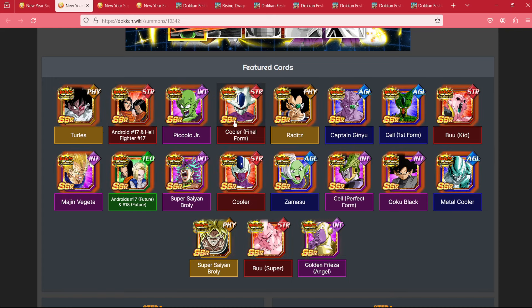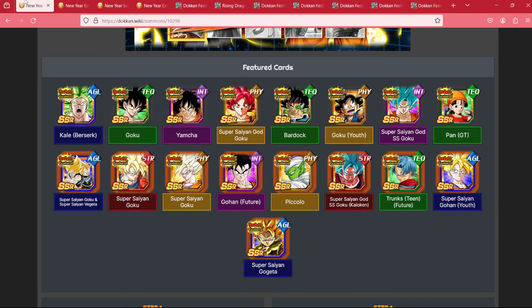On the extreme side, 17, Turlis, Piccolo Jr, LR Cooler — if you were missing any of these, there is definite value on this banner, as many of these are not going to return for quite some time. The LRs won't return until Anniversary on Global, which is in July. World Tournament Goku is not probably going to return until April, God Goku will return in March, possibly sooner depending on how they lay out these banners, but a lot of these other units we're probably not going to see for a while.